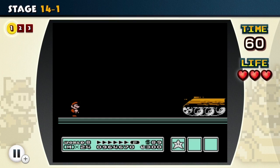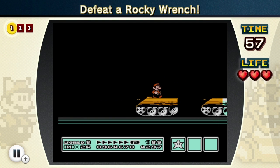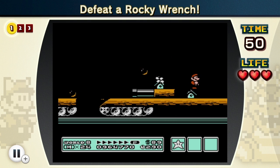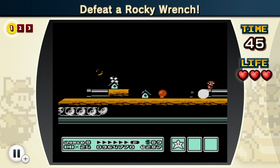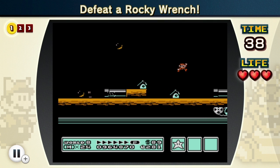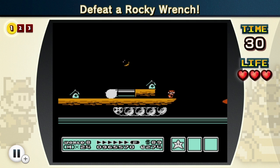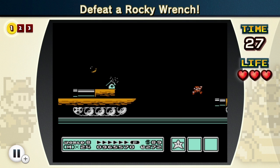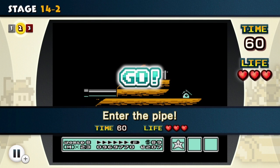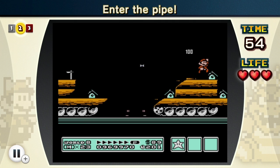Defeat a Rocky Wrench — that'll be very easy, assuming there's one right here. There is not. I'm pretty sure those are the mole guys that hide inside the little manholes. I've already taken damage and haven't even found one yet. Where is one? I thought I'd just be able to kill one right away — that is definitely not the case. There we go, boom — got him! He almost threw the wrench at me as I jumped on him. Now we have to enter a pipe. Oh, there's another Rocky Wrench — let's get him!